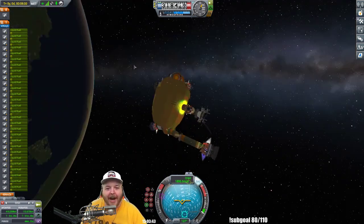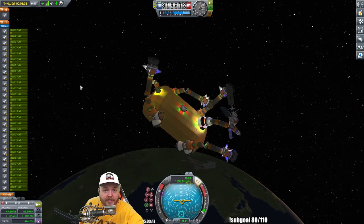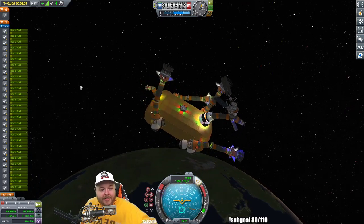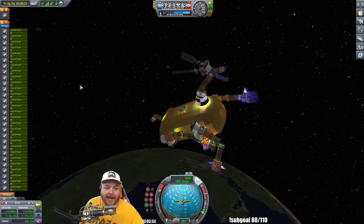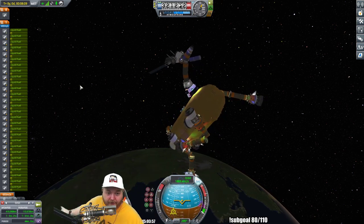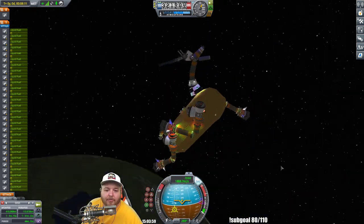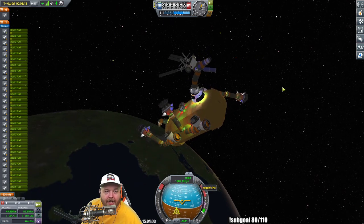Arms and legs everywhere. If I run this on the surface, it does exactly what it's supposed to do — it's like a little wagon wheel motion. But out here in space, it just goes all wacky. Either way, I can't knock it — he's trying his best.